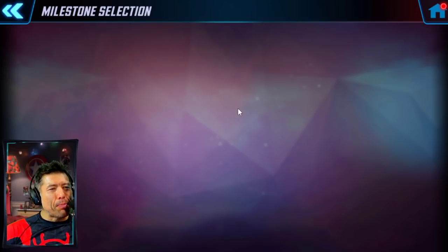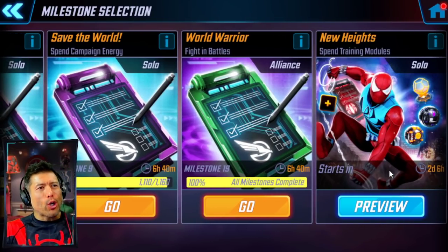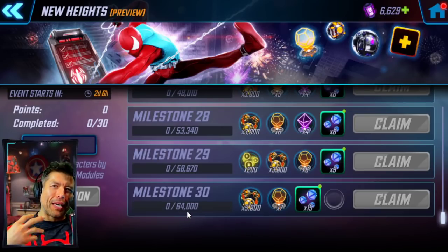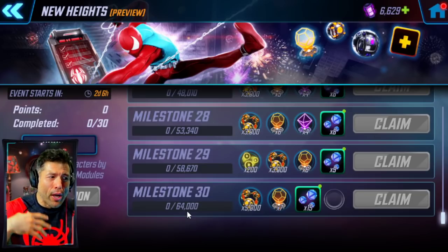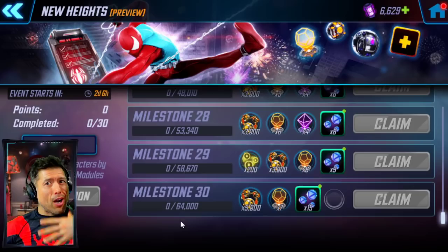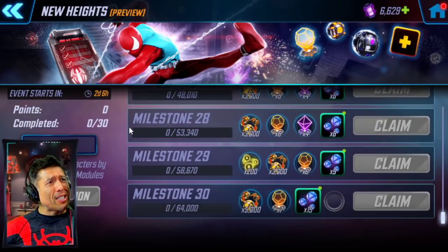Let's take a look at these milestones — how much activity do you need over the course of this event to complete all of them? At the end, it's 30 milestones at 64,000 points. Some people are suspecting this could be a 7-day milestone running twice. This video is based on the event running once. If it runs twice, you'll have to spend more, but that also means more Scarlet Spider shards — so that is a double-edged sword.